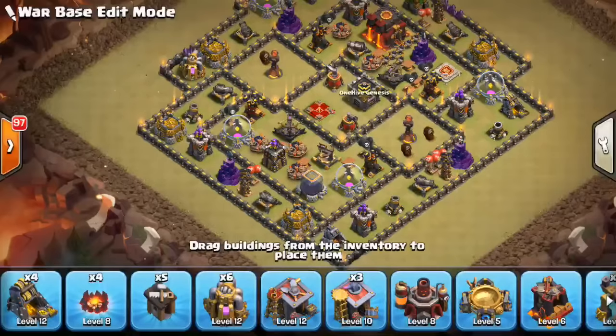By making them invest two Rages, they have much less spells left for your Infernos — especially if they can't take out an Inferno with the Queen Walk, which they shouldn't be able to. It's a lot harder to three-star the base when you only have a few spells, especially for troops like Valks or Bowlers that require quite a few spells.